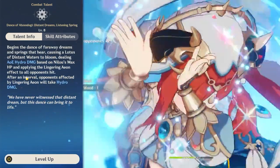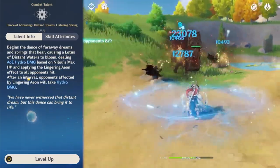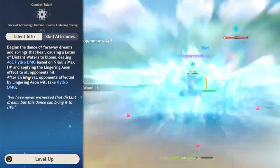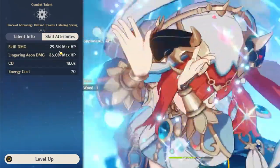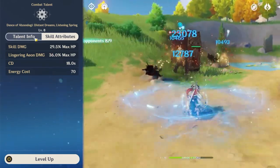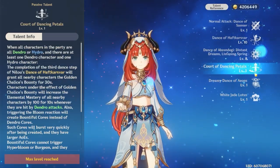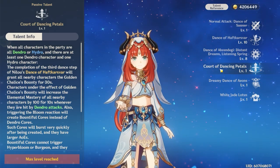For her elemental burst, it's very straightforward — she deals AoE hydro damage and applies hydro to all opponents affected. Opponents take hydro damage twice consecutively. It has decent scaling since she scales with HP, which is a lot.